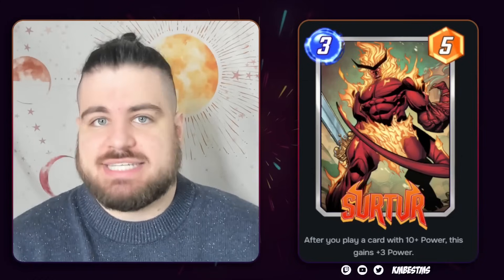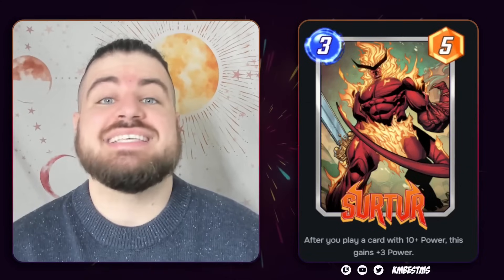First up is the Season Pass card, Surtr — a 3-5 that gains 3 power whenever you play a card with 10 or more power. This card is very difficult for me to overstate as powerful. I consider this sort of like the Agent Venom of 10s decks. One of the big things that 10s decks have been missing — and this hasn't stopped them from being good, but it has stopped them from being elite —